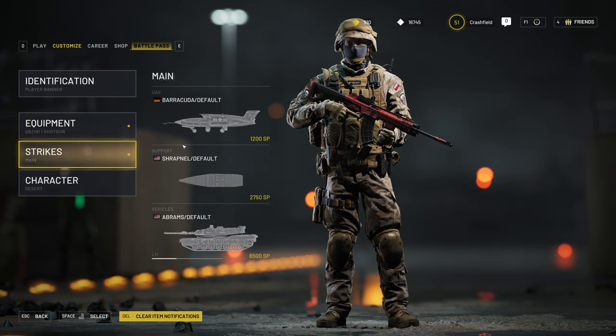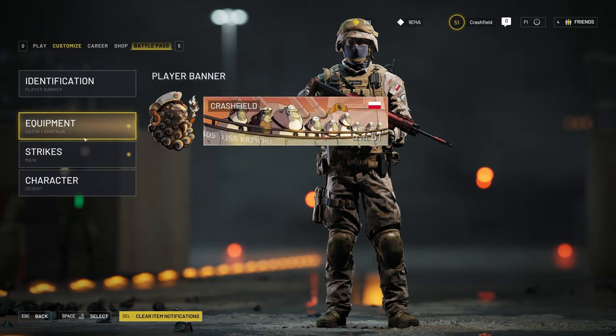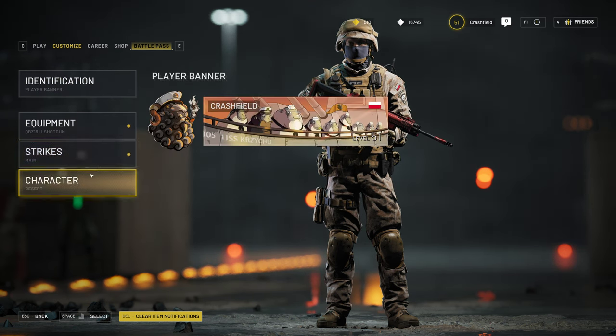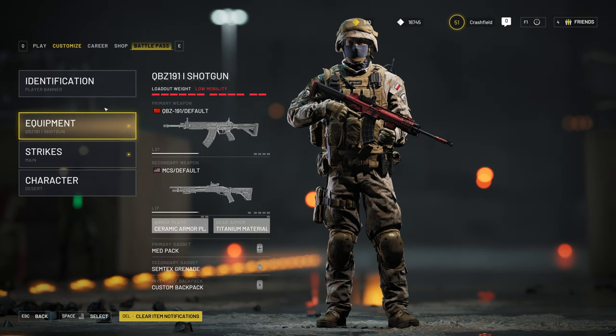We hit customize, and you can basically choose from four different menu items: identification, equipment, strikes, and character. Let's start with identification.